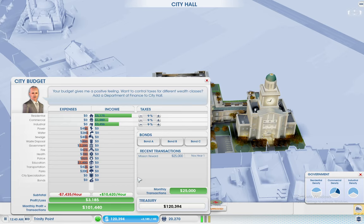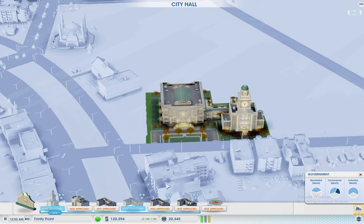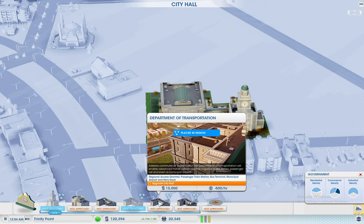What that'll do guys — the financial one will basically allow me to tax the wealth of each one: the wealth of the residents, commercials, industrials. Surprisingly, industrials give me a lot of money; commercials give me just about nothing. Each one gives you extra advantages. So this one for example gives the ability to use train stations, buses, airports, ferry docks — so much. This one gives me advanced buildings.